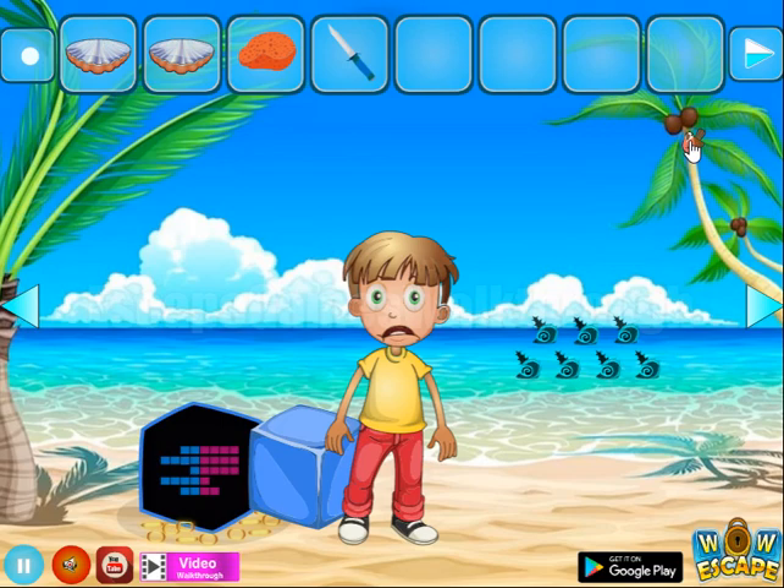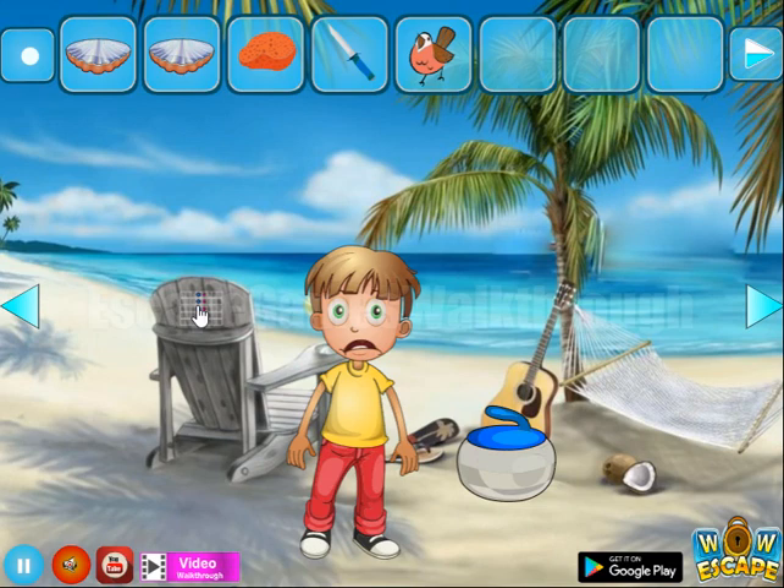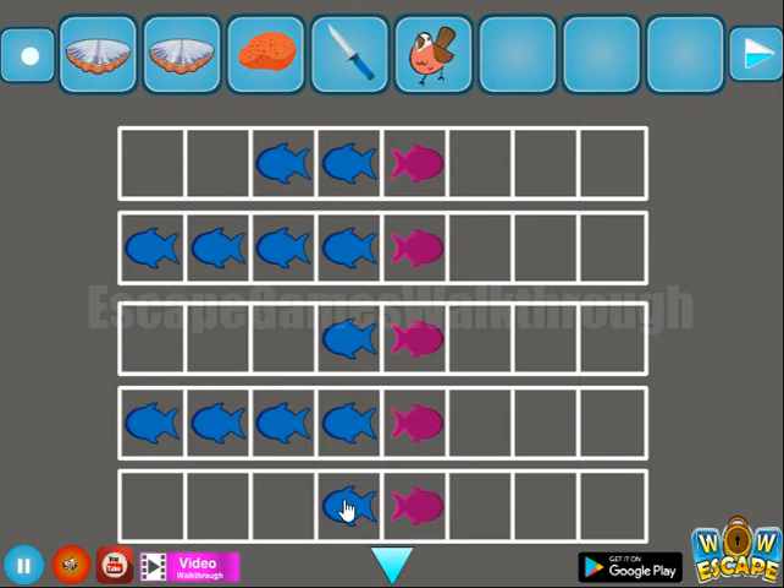Get the knife, get the bird, and get the hint of blue and purple squares. This hint is for this place: two, four, one, four, two, two, one, four, four, and four.